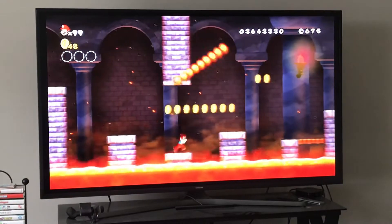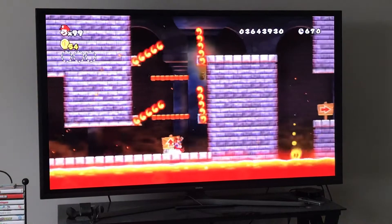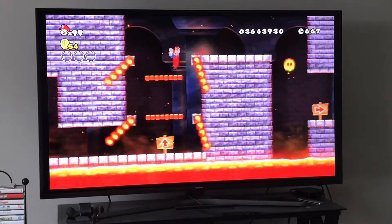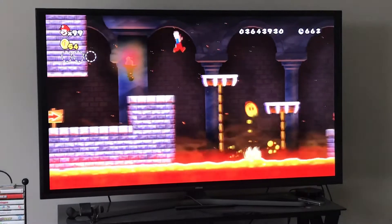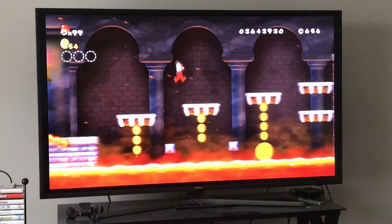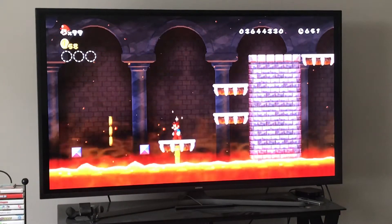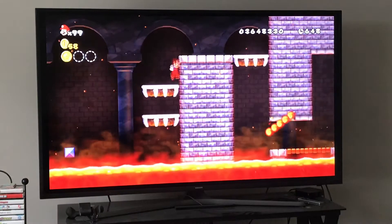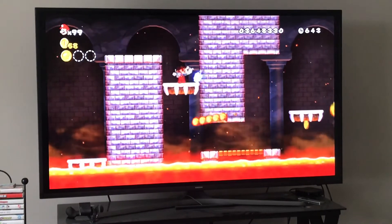We can do this after dodging these fire bars — not too difficult, but the boss fight here is very fun. We have to ride this block down this platform, and as soon as we collect our star coin, we want to get up here to the right. That's all you have to do.